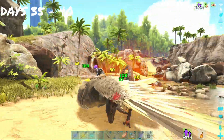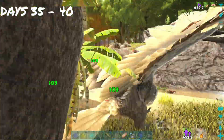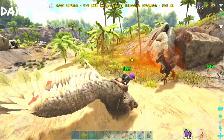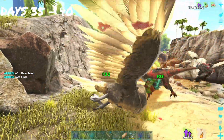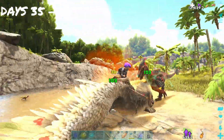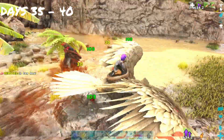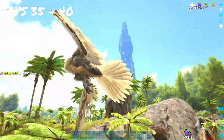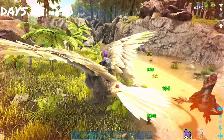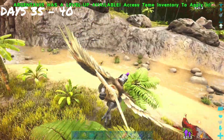The alpha raptor calls in a bunch of friends but they don't want the smoke though. We pull up for a sweep attack just to finish him off. We are victorious.